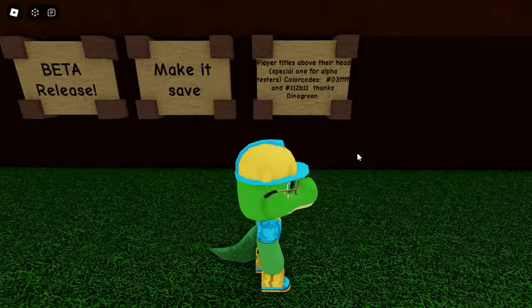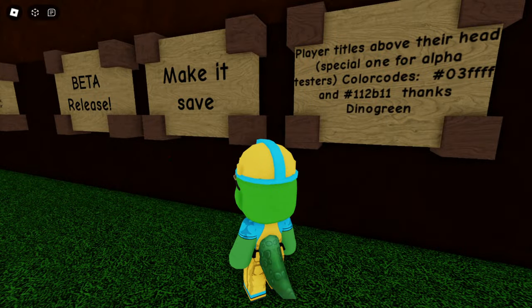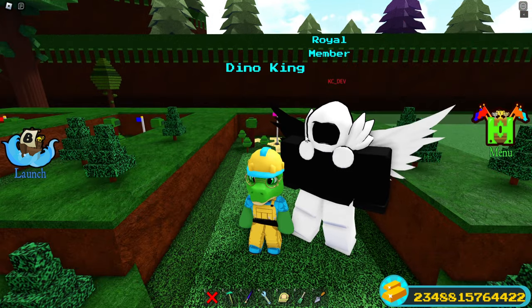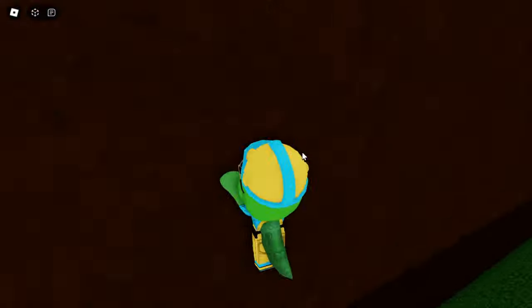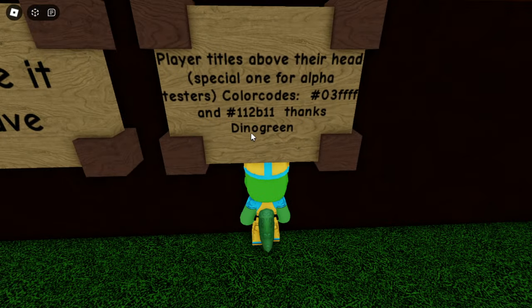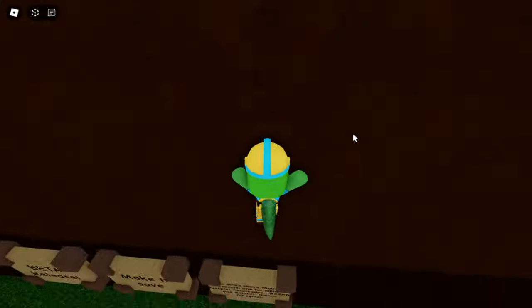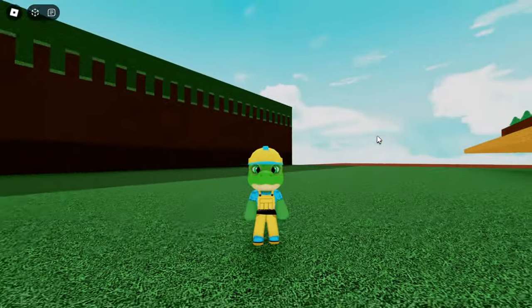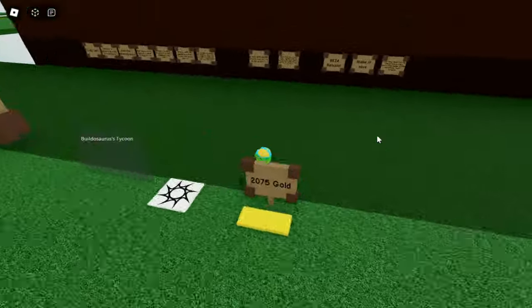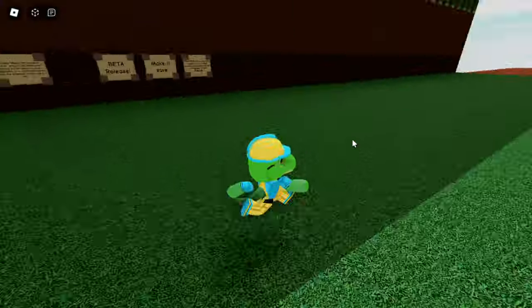I don't know how to make a save system so I'll have to watch the tutorial. But it would be cool that the money you have actually saves so you don't have to restart every time. Also, a lot of people have asked for player titles just like in Build a Boat for Treasure — where you have a title above your head. In our game I'm going to try to watch a tutorial for that as well. Dino Green already looked up the colors you need to make that. We could make an Alpha Tester title for everyone who gets the badge — so make sure to play the game. There's still going to be like two weeks because I still have to do all of these things.